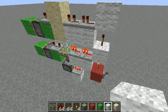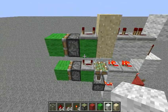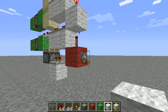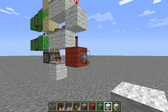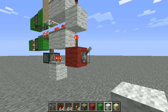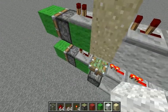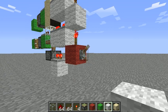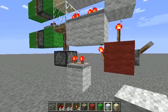Through more testing, I came up with this — it's just a dual version of it, so you have two different outputs. I'm not really sure what you would use this for, but I just wanted to show it off. As well as that, you can change the output and make two different single ticks from one lever.